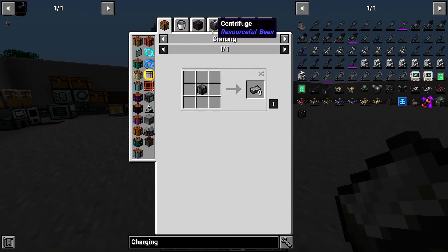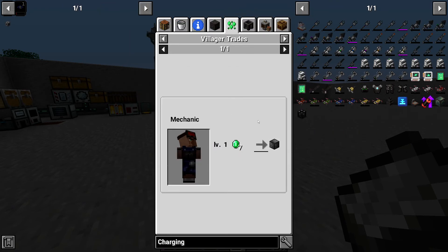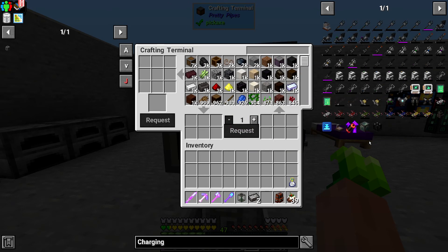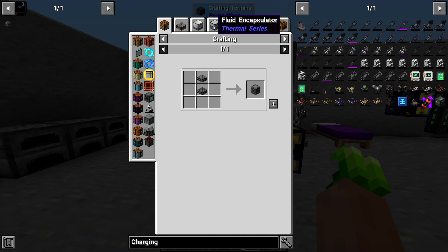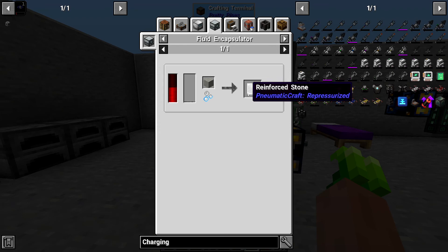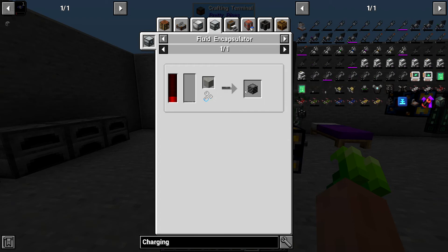This is going to be the plan, because the PneumatiCraft stuff is very expensive to make. The biggest and most difficult thing is going to be the reinforced stone. And this is made very easily in a fluid encapsulator. Basically, it's 18 millibuckets of compressed iron with light gray concrete powder and you get one. But the math kind of works out to about one ingot netting you about eight reinforced stones. So I'm just going to use two ingots. That's going to get me 16, and that should help me get a couple of charging stations set up. We already have the compressed iron. I suppose I should put that in the magma crucible.